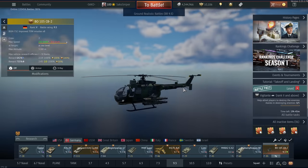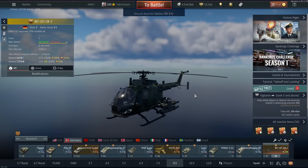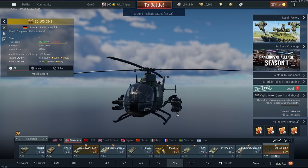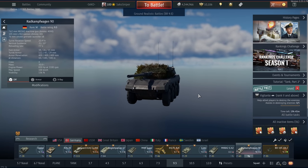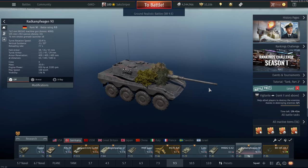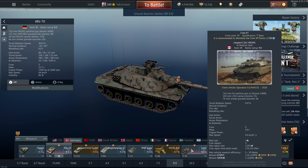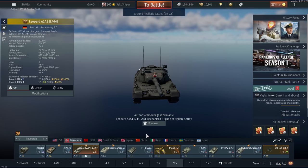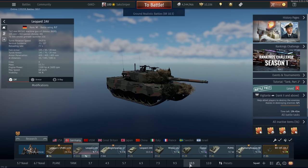Let's quickly go over some of my favourite lineups for the German tech tree. There may be an emerging 8.7 lineup in the future but I haven't had time to play that properly. The first lineup is 9.3 — for CAS we've got the BO-105 and the G-91 with air-to-ground Nords. We then have our Radkampfwagen 90, which could be used as a first spawn, and the Begleitpanzer. I also run the KPZ-70, the C2A1 and the A1A1. The 9.3 German lineup is not the best to be honest — much better in my opinion is the 10.3 lineup.